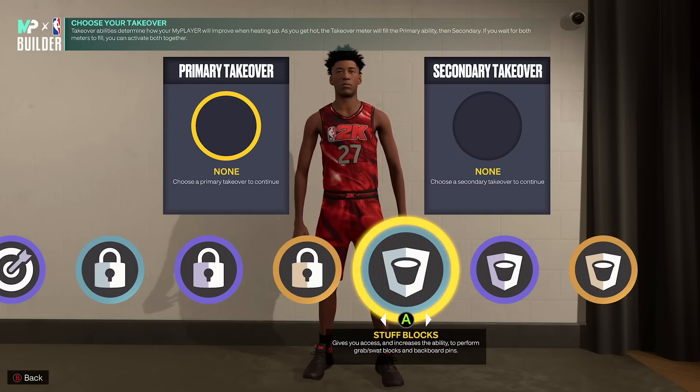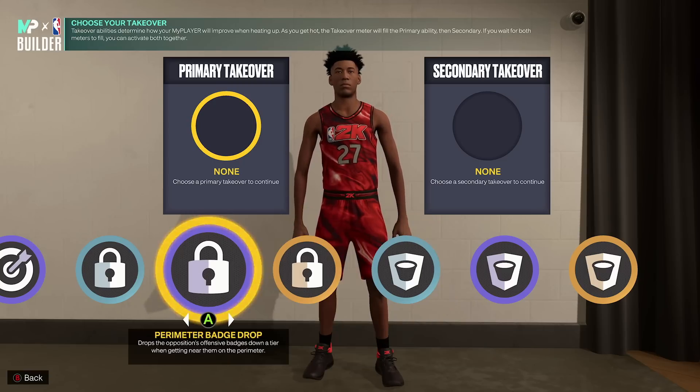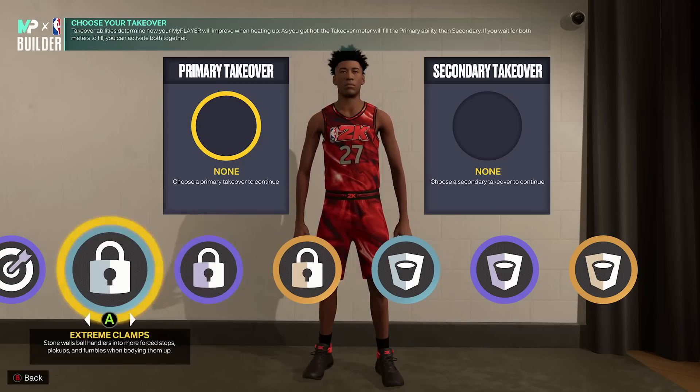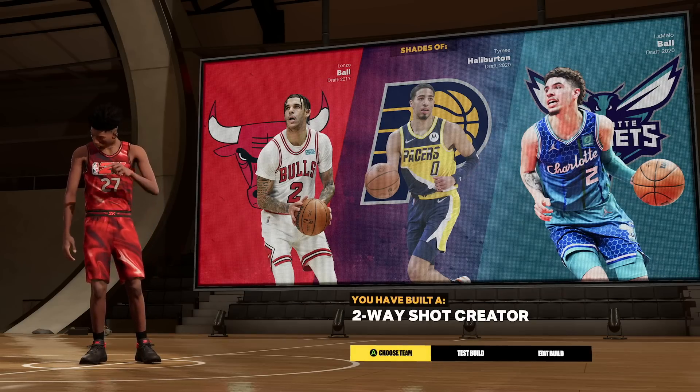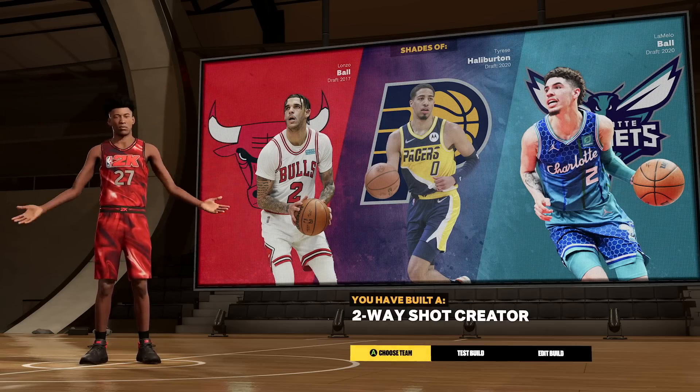The cool thing about variation two is you get paint takeover as well. On the twos with my 6'9 I run paint takeover because it is super helpful when trying to stop big centers in the paint, so that's also an option. If you pick variation two, the build name will come out as two-way shot creator.